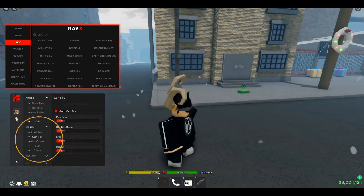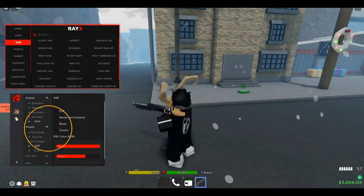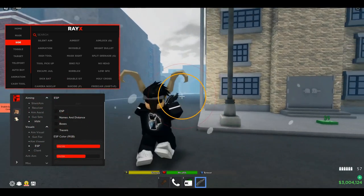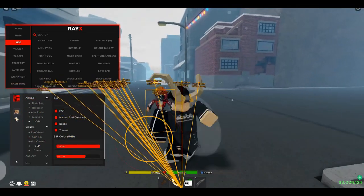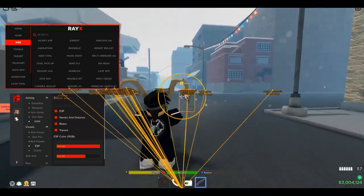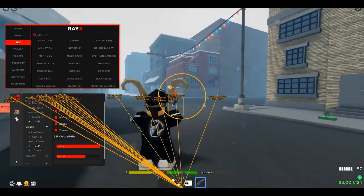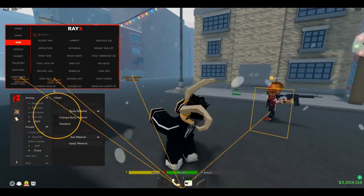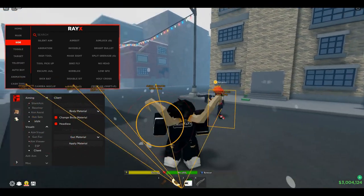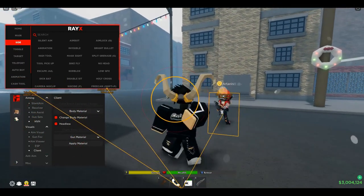Got it for V. ESP. I see, okay. ESP names, dis-boxes, tracers. As you can see, this is how far you can hit somebody — it's allowed in the game but once you get used to it you get used to it. Client — change body part, hitbox. I have hitbox. Sheesh, okay.